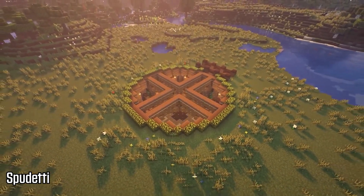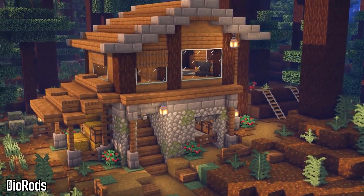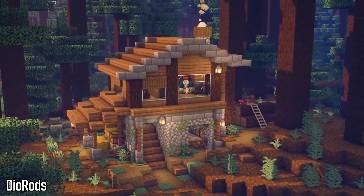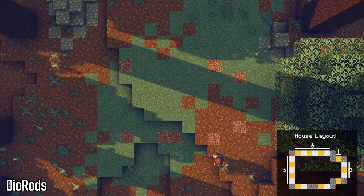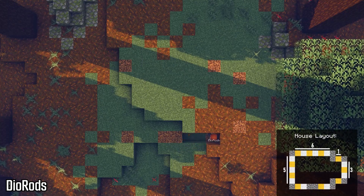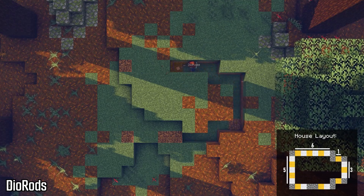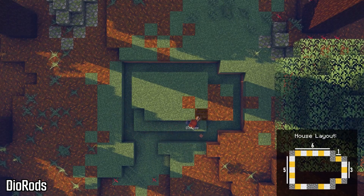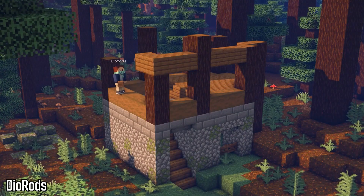The next creator we have is Diorods, and Diorods builds a very nice Taiga base with spruce and a lot of stone variants. This base looks very nice and uses a lot of very simple blocks that you can get at the very beginning of the game, which is always important for a starter house. In the Taiga biome you have mossy cobblestone, so it's great that he incorporated that into the actual build. His video is very easy to follow along with — he has the entire house layout and then goes step by step on each layer.